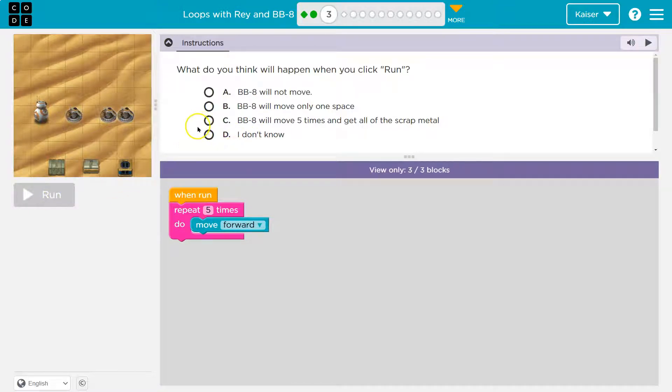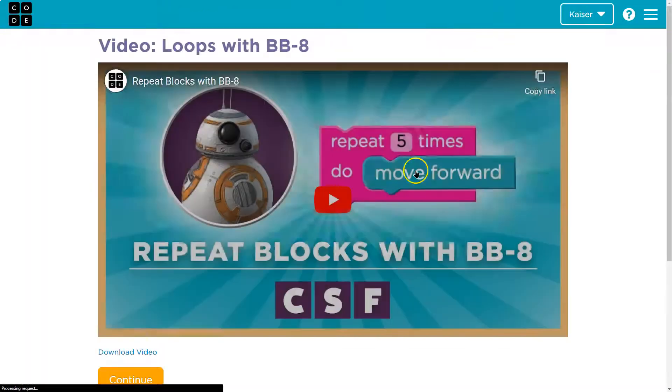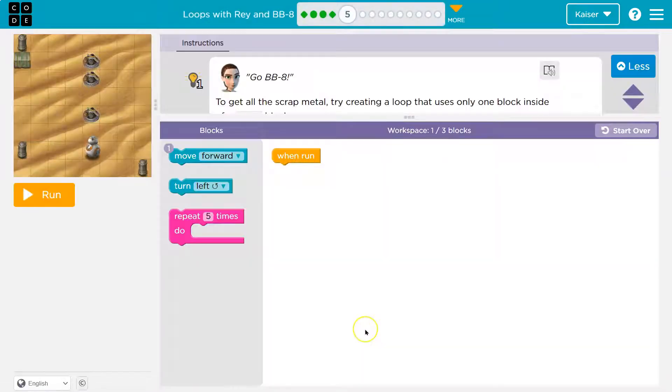Be careful - when you select an answer and hit run, your answer is submitted to your teacher, so you don't get to change it. Let's think about this: when run, repeat five times, do move forward. Notice how this pink block is entirely surrounding the move forward - it's wrapped around it. So it repeats move forward five times before moving on to any block beneath it. I will move forward five times and then be done. Let's see - awesome, onward!